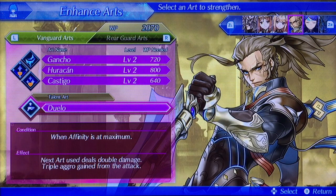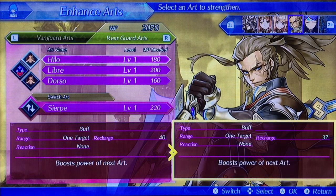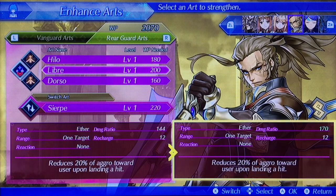For the duo — when the affiliate is at maximum, the art is used to deal double damage or gain from the tap. Pretty interesting. I'm going to go to a rare guard art and see what I can have here for Minnow to level up. What can he go use? The bridge?